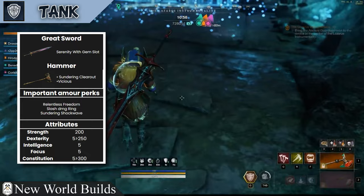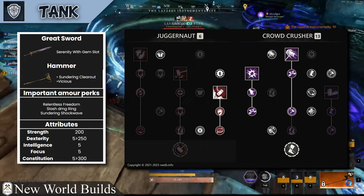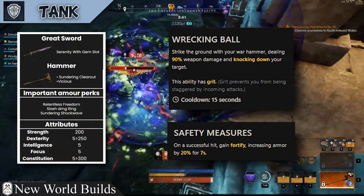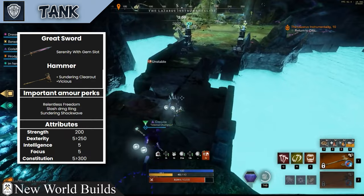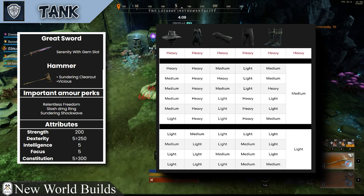Your hammer is your most important weapon as a tank. Using it to effectively CC the mobs will keep you and your team safe. To do this effectively, use a CC ability and then two to three light attacks in between to keep your cooldowns up. I would usually open with a wrecking ball — this gives yourself 20% fortify — then your shockwave and cleave, which sustains you with the 35% lifesteal from crowd crusher. Ensuring you use those two to three light attacks in between will allow you to rotate through your abilities and keep everything permanently CC'd.